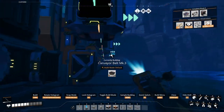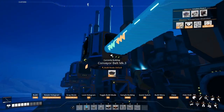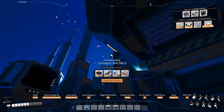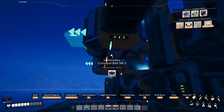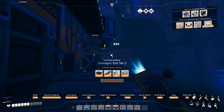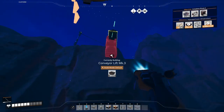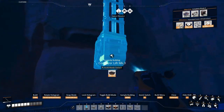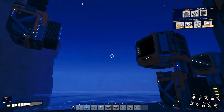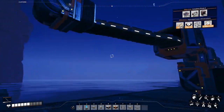I'm going to connect the fast conveyor belt into here. I have enough resources to do so — that's good. I'm happy I've gathered enough resources for all of these, because that's going to be a big step in my progress. Conveyor lift MK3 is the solution here. Place it there and connect it in there. That's it.